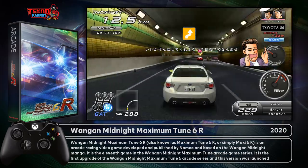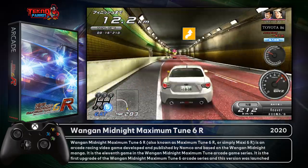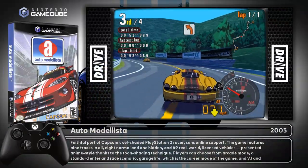Midnight Maximum Tune 6R from 2020 — that's the newest game on the build, only a couple years old. You can drift, and you might even be able to use a shifter by the looks of it. And then back to the beginning of the list.